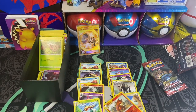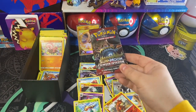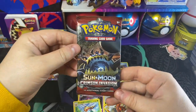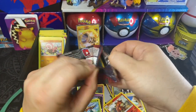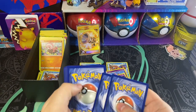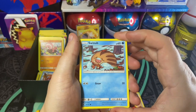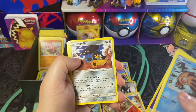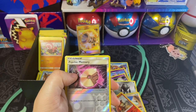Last pack — you know how it goes, last pack magic. Hopefully we'll get lucky. If not, it's not a big deal. We already managed to pull a Counter Catcher. But here we go with our last Sun and Moon Crimson Invasion pack. Hopefully we'll see another pull at the end of this video. We got a Swinub, a Swablu, a Shelmet, a Misdreavus, a Cacnea, Psychic Energy, Mawile, a Lairon, a Lusamine, and we're at a Psychic Memory here.